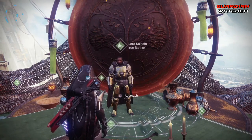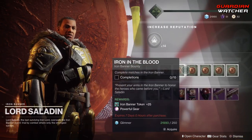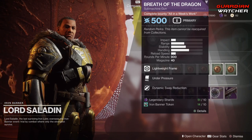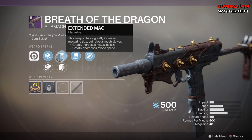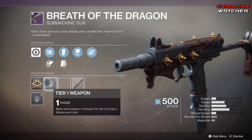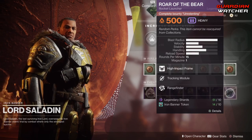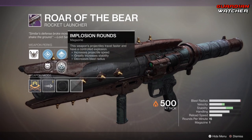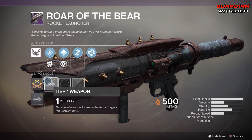So let's go ahead and see what Lord Saladin has for us this week. Besides your everyday bounties for the Iron Banner, obviously you get the gear. Weapons: we have the Breath of the Dragon, which is a submachine gun — the one he sells has Extended Barrel, Hammer Forged Rifling, Extended Mag, Appended Mag, Under Pressure, and Dynamic Sway Reduction, and it comes with a Masterwork of Range. Then for the other one we have Roar of the Bear, which is a Legendary Rocket Launcher. This comes with Volatile Launch, Counter Mass, Black Powder, Implosion Rounds, Tracking, and Range Finder, and also comes with the Masterwork of Velocity.